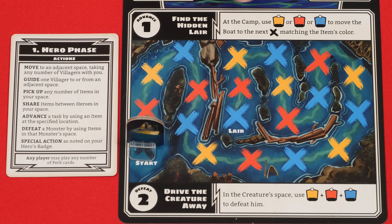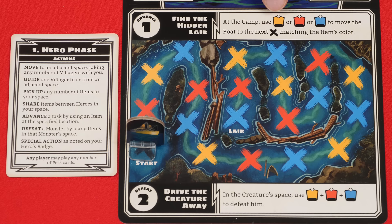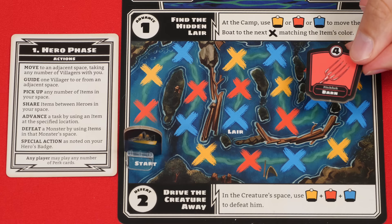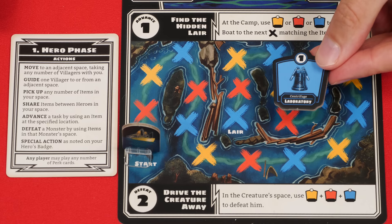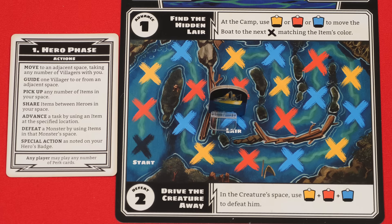For the Creature, the symbols for individual item tokens tell us that to find its lair we must go to the camp location — marked with a token during setup — and while there use either a yellow, red, or blue item, then move the boat token to the next X that matches the color of the item used. Using a red item moves to the very next X, while a blue item is more efficient, jumping directly further along. Our goal is to get the boat all the way down the river to the X labeled lair.